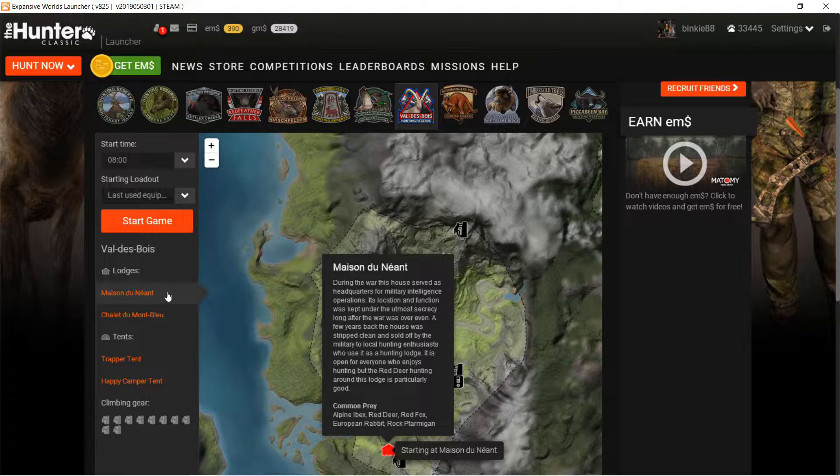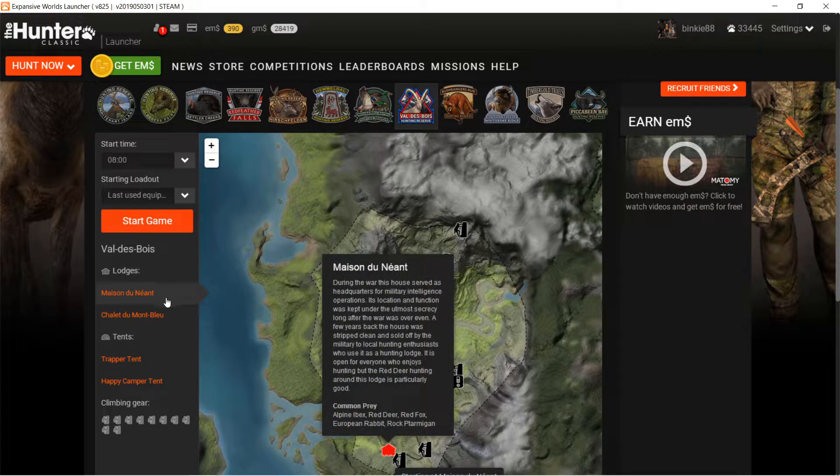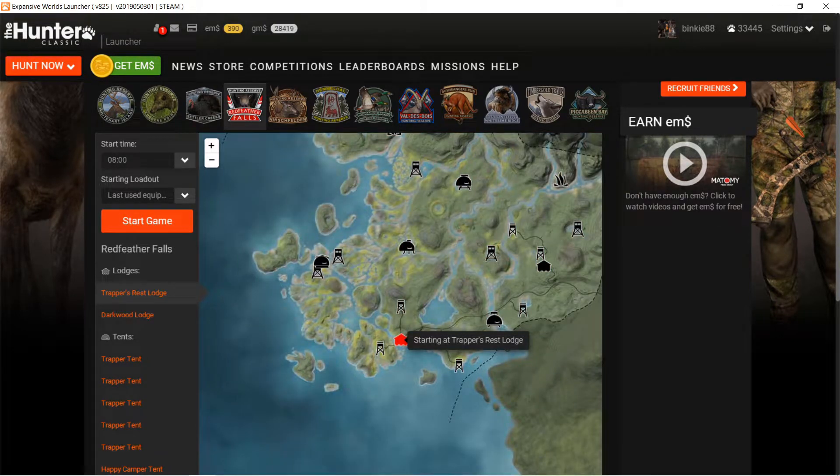That's a bit how I would choose what callers to buy first. If my preference goes to Valdebois, I'd look for those callers first. But if my choice goes to Red Feather Falls, it will be the moose collar and the Roosevelt elk collar.